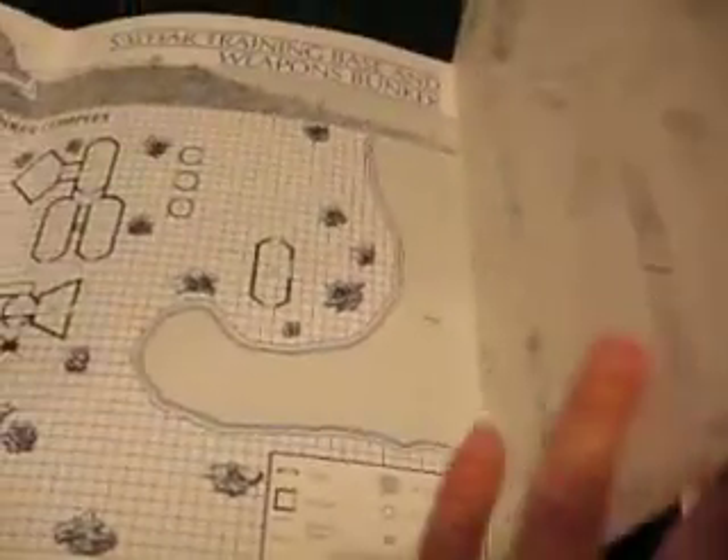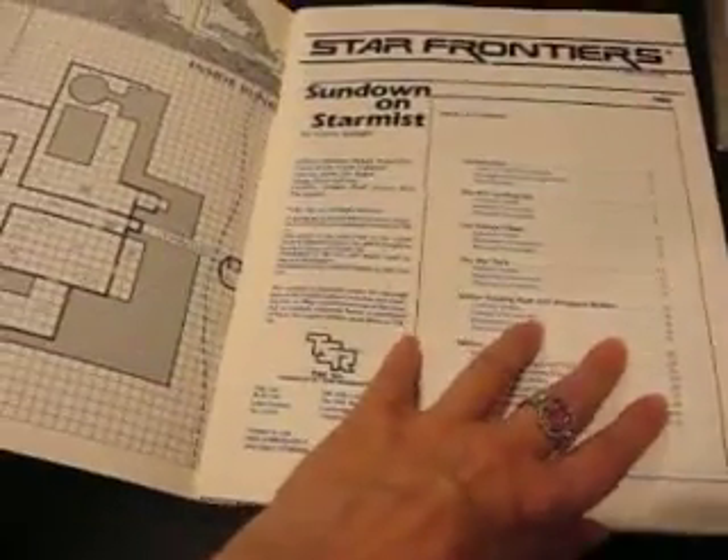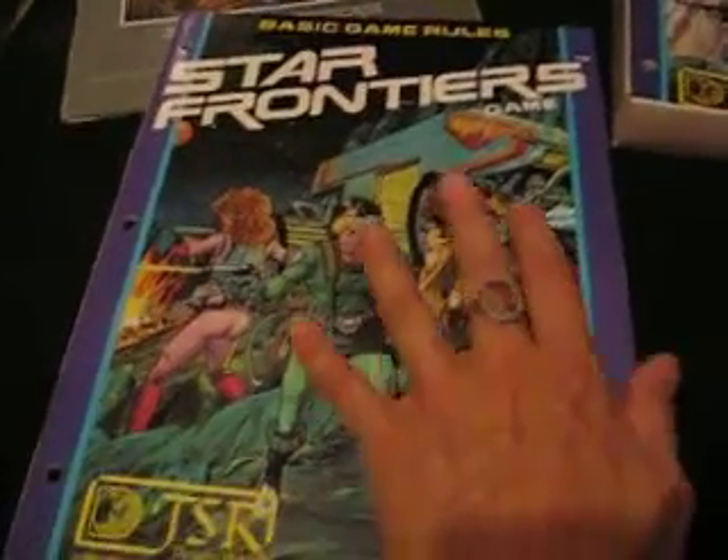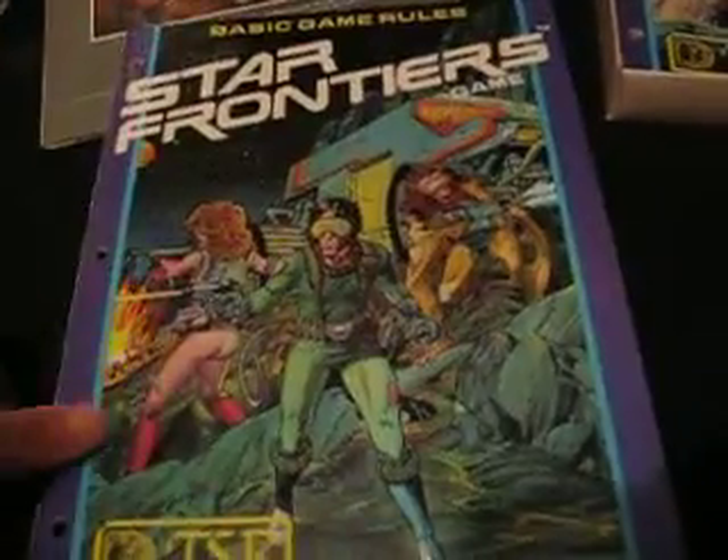I vaguely remember running this. But Sundown on Star Mist — let's just brush through it. No pencil marks. I don't think I'd met my anal retentive husband yet, so maybe it's me that's anal retentive. Anyway, here's the basic game rules — just really nice. There's a character sheet on the back. Really, really good condition.